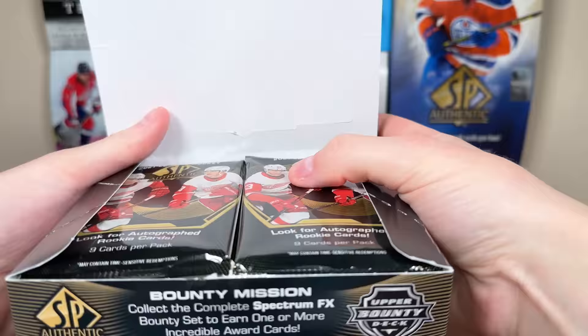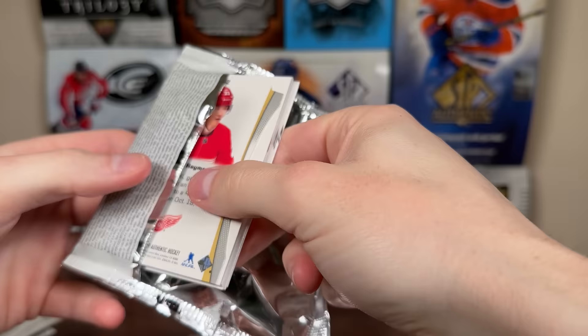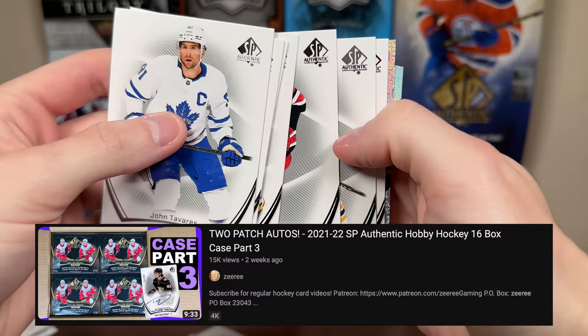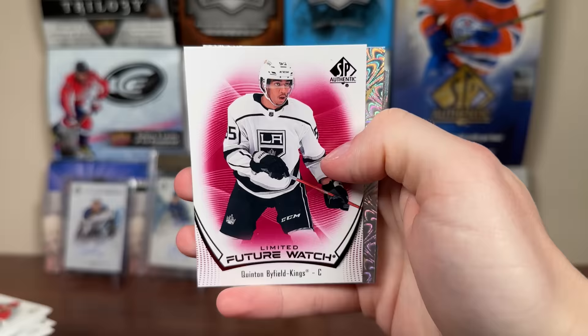Alright, box two of part four — box number 10 in the case. I don't anticipate getting a patch out of from this case again — go check out part three. But we shall see. Hopefully get some more good cards. We got Terrifying Limited Red, Pageantry — Phil, three-time Stanley Cup champion Phil Kessel there, absolute legend. And Lucas Raymond die cut. Next up — Limited Red Future Watch Quentin Byfield. Love that pull. Future Watch out of him. Pageantry Paul Coffey.